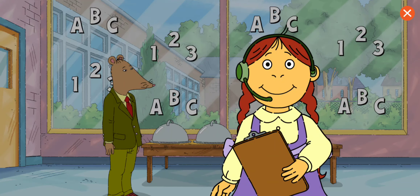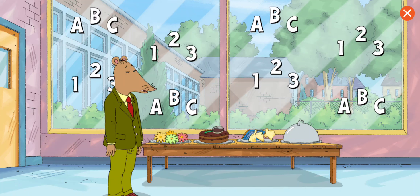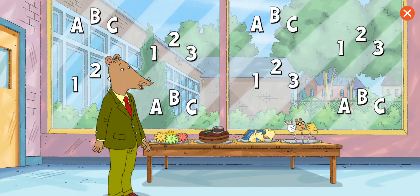And now the best part of any party — let's choose the food! Flower-shaped fruit. Detective cake. Chips shaped like American states. Cake pops. Choose the food that Mr. Ratburn likes best. Cake pops. Magnifique!